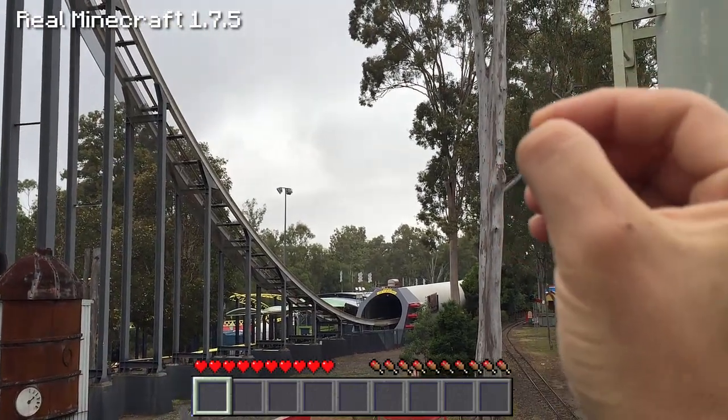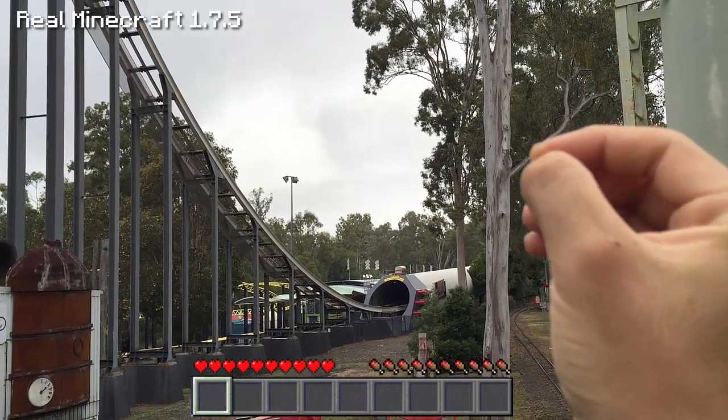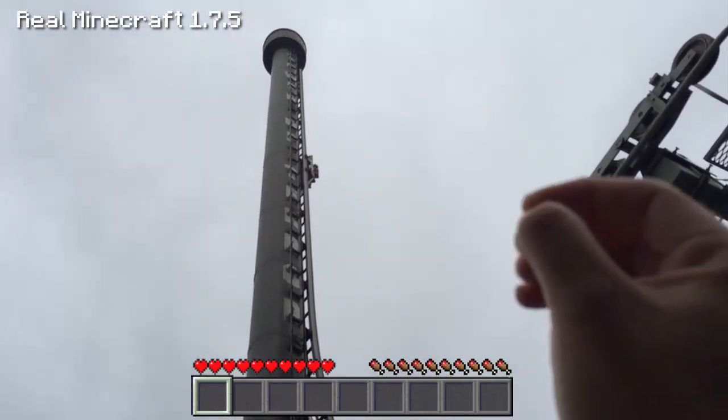Hey everyone, Corrupt Carnage here and welcome to this Real Life Minecraft video. Today we're going to do something very scary. We are going to this beautiful rollercoaster here in Real Life Minecraft. We're at a place called the Tower of Terror — we're at Dreamworld here on the Gold Coast, on the east coast of Australia.